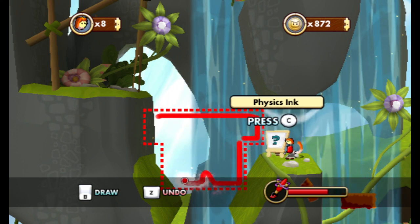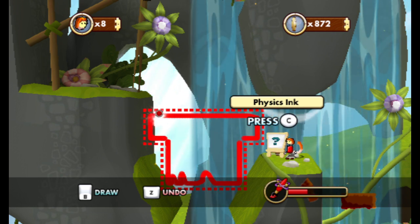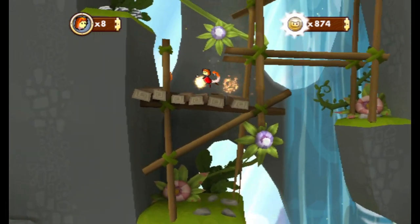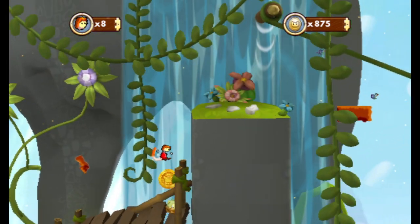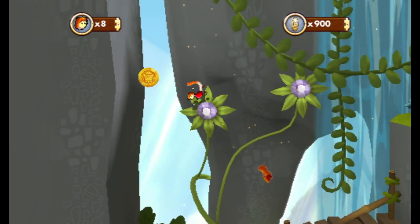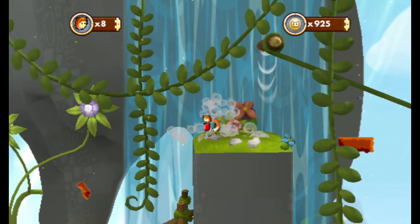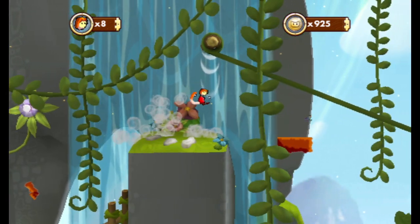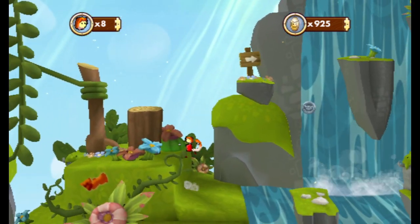I could basically just outline this whole thing. I don't know if I need to connect those parts for it to be one rigid shape. At least it lets you draw a little bit outside the area and still just hug the edge. It's crazy how much you have to lead your stomp in this game if you want to actually hit stuff with it.